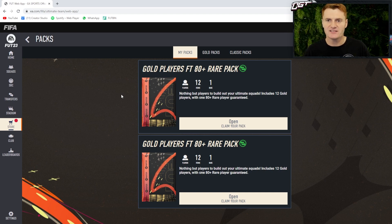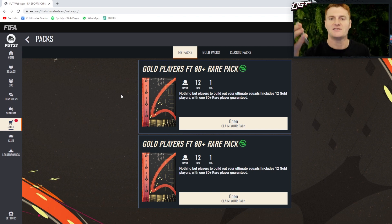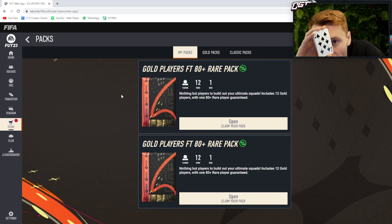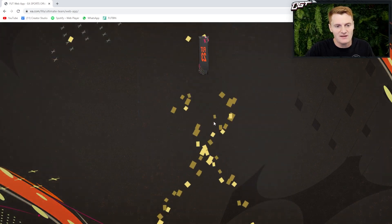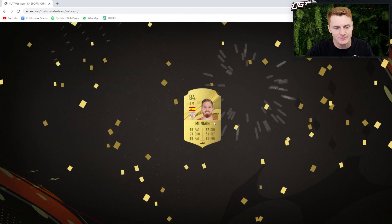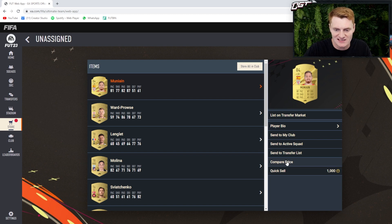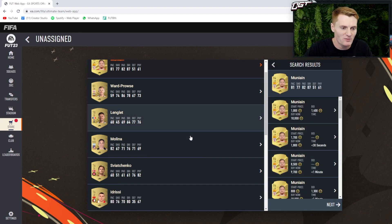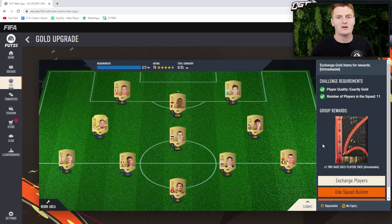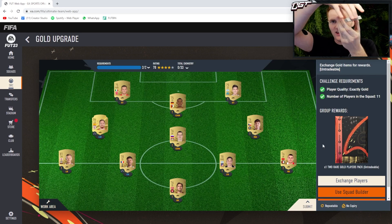So are we going higher or lower than the eight of diamonds? This time I'm going to risk it and go higher. A tie would be a discard as well - and I'm not going to get to keep any of my packs here. Without further ado let's have a look - yeah it's a relatively decent card, but does he sell for anything? No he doesn't. It's not the biggest L in the world, but it's an L nonetheless.